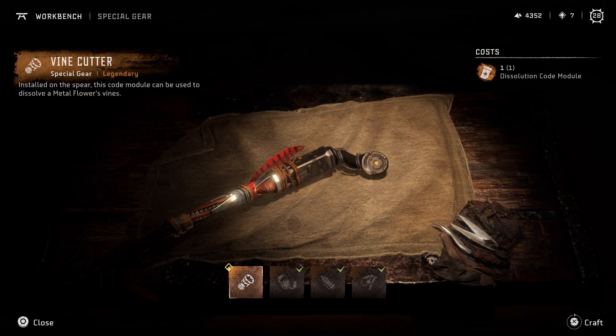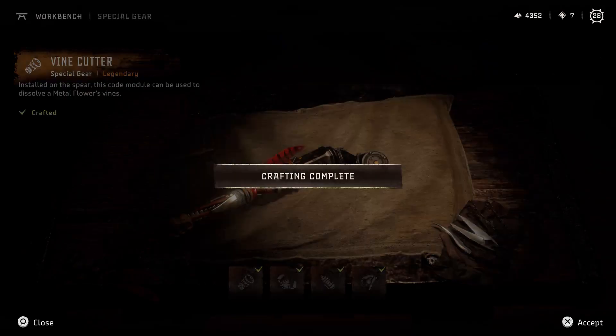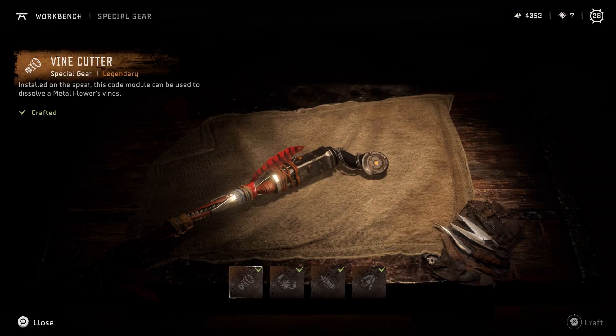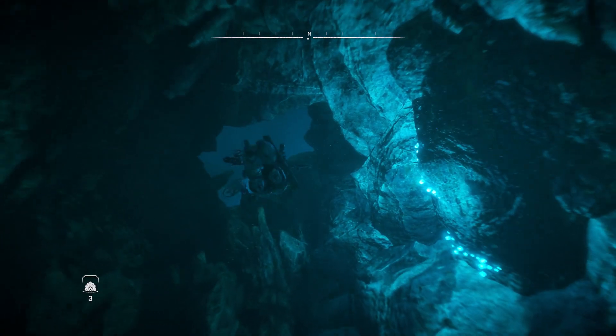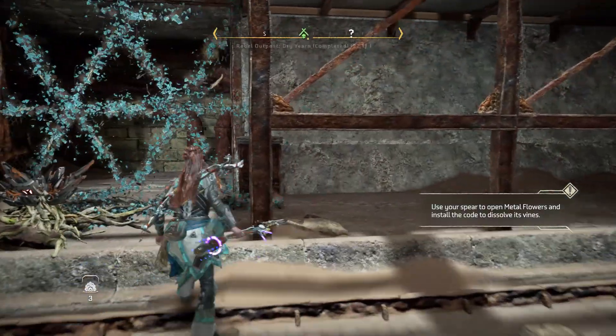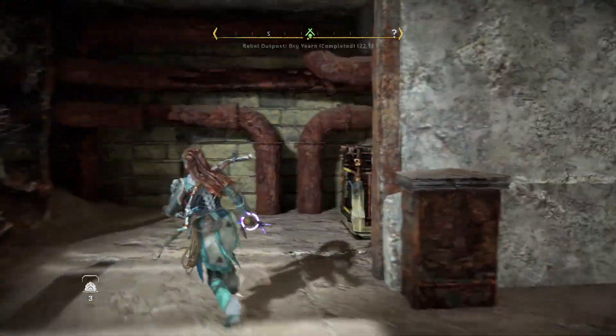What's up everyone, Big Dan here, and in this video I'm going to show you how to acquire all the special exploration gear in Horizon Forbidden West. These items will allow you to breathe underwater, break through red crystals, and cut down vines so you can access all the blocked paths and hidden areas in the game.